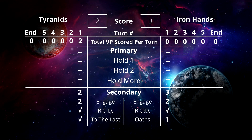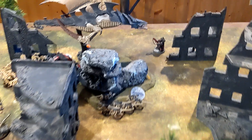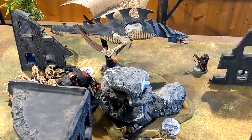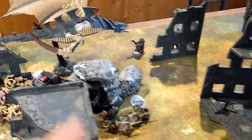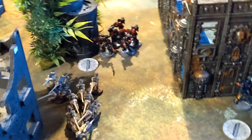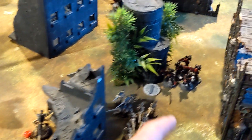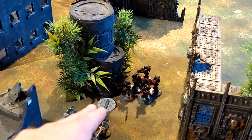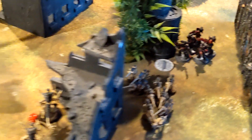Tyranids turn two — movement complete. Quick question for everyone: the Harridan has landed into hover mode. My idea was to charge in, kill a unit, and Overrun off the table. What we found is that the aircraft keyword's minimum move — which is what allows an aircraft to fly off the table — is lost when it enters hover mode. So he wouldn't be able to fly off. We want to play everything right and make sure it's done justly. If anyone has other logic we're missing, let us know.